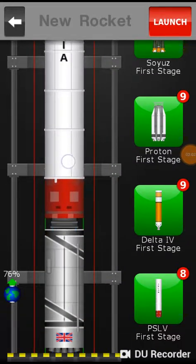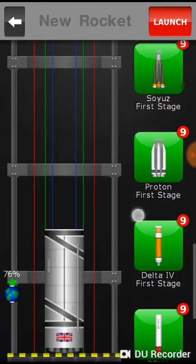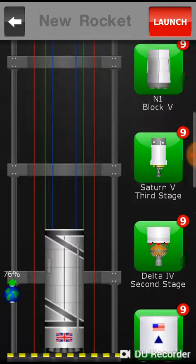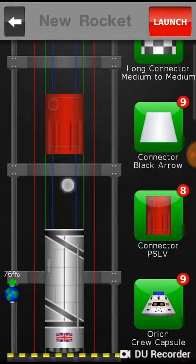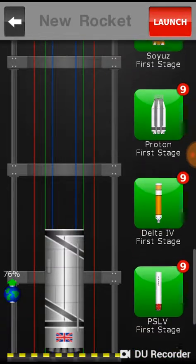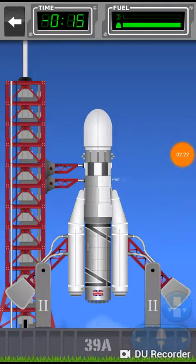Anyway, let's get right down to business. Oh, and by the way, there is this new spaceship — I don't know what it's for, but it says India on it, so I think it's made by India. We got a connector for it, and we got a fairing too. Let me get back to making the ship.